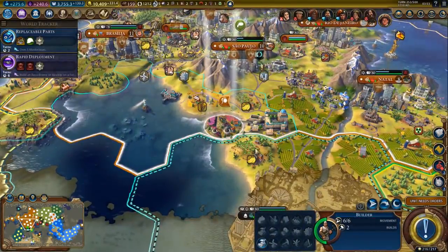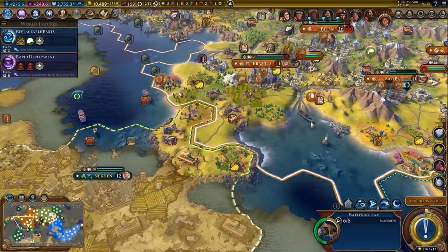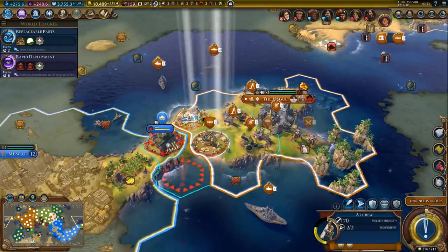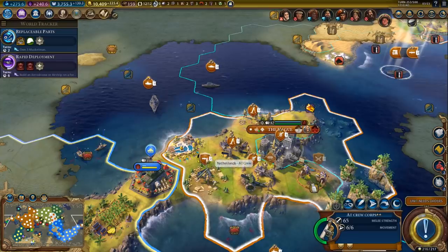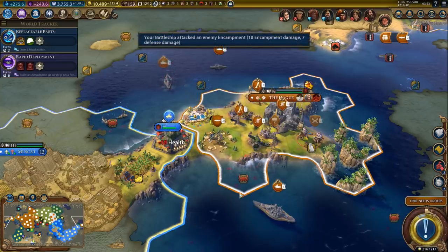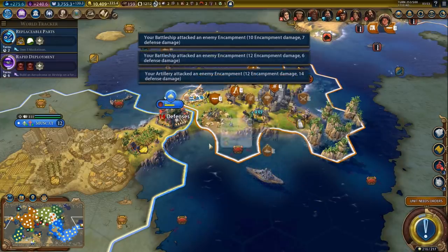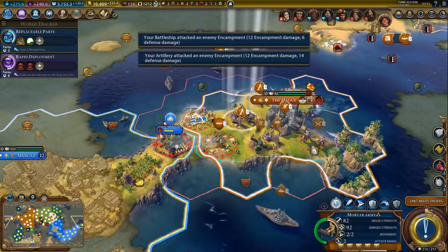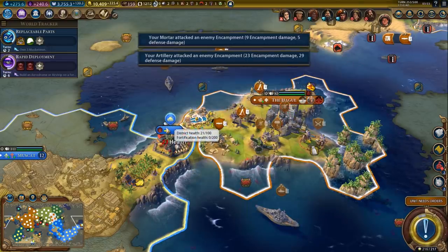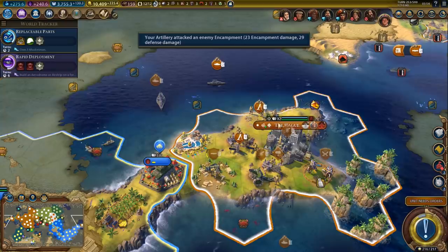We've got two more builds - we can still get a polder. He actually had the movement point left. We might want to back up - 60 health. But now there's a tank, might be better to back up. How much damage can we do here? We can almost destroy it. The next turn should be enough. Fortification is at zero, which means it can't bombard us anymore. Okay, that's fine.